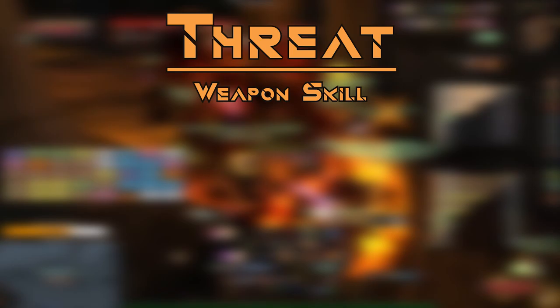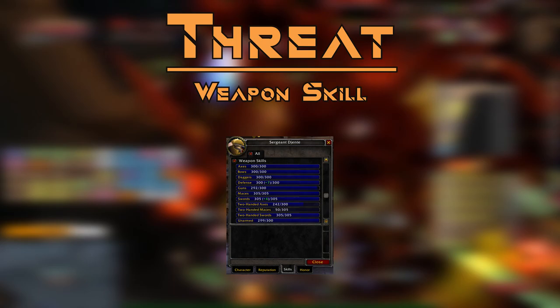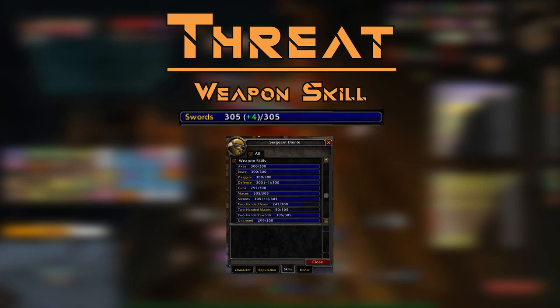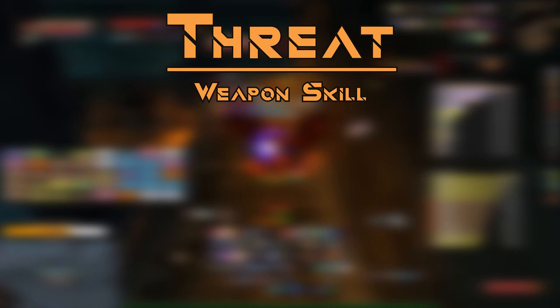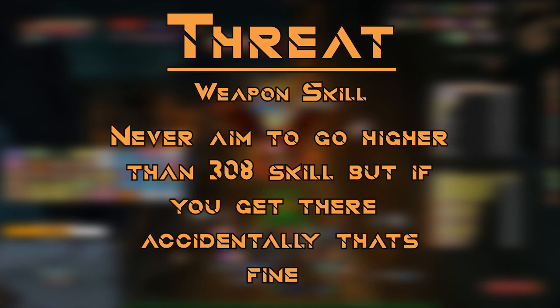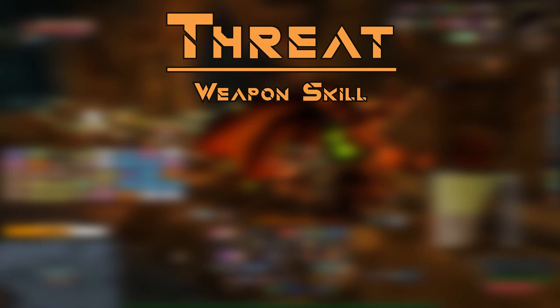Threat gear stat priorities: Weapon Skill is the first thing to look at and will make the biggest difference to your threat. Once you reach 305 weapon skill, you gain 3% hit towards a level 63 boss — a massive threat increase. At 308 weapon skill you are glancing blow capped, which greatly reduces the penalty to auto attack damage. Prioritise hitting 305 weapon skill for that 3% hit increase; hitting 308 is a bonus if achievable.